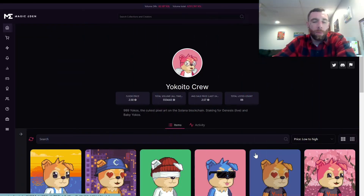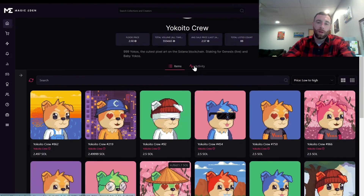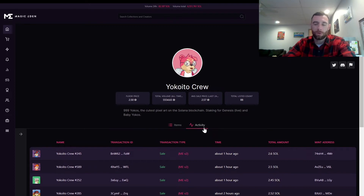I've pulled up Magic Eden. The floor price is at 2.5 Solana, total volume is 5,554.65, and the average sale price is 2.57. Only 88 are listed on the market. Looking at the activity, about eight hours ago you had a sale of 3.19, then 2.75, 2.7, 2.69, and now we're back at 2.6 to 2.5 — so the price action is fluctuating in that range.